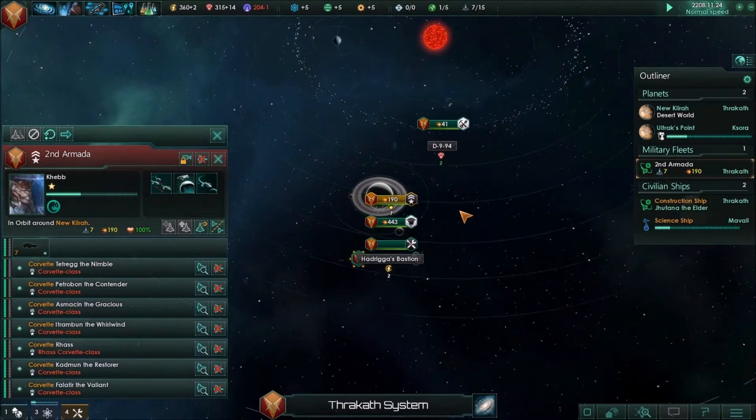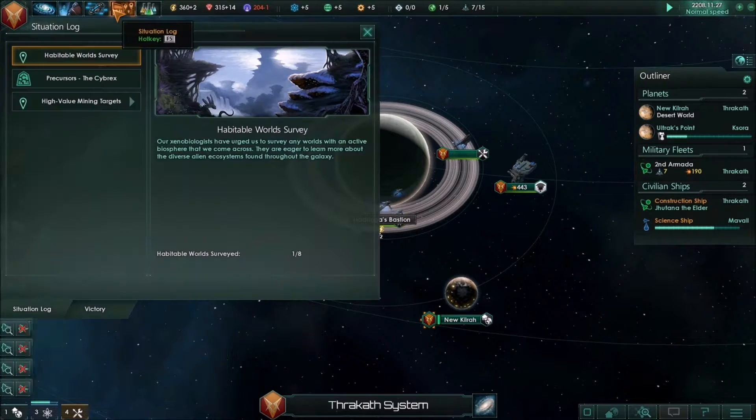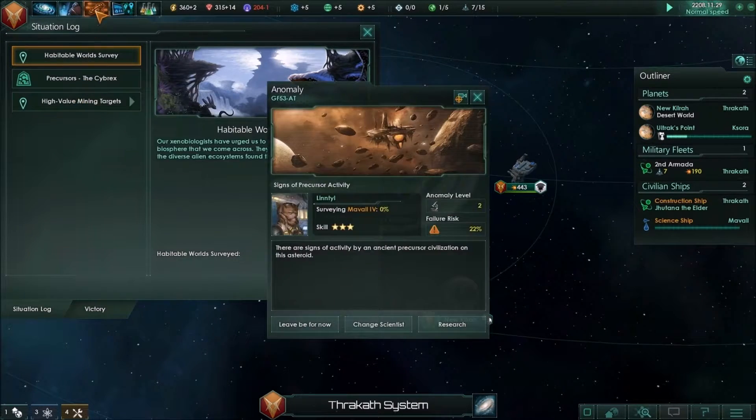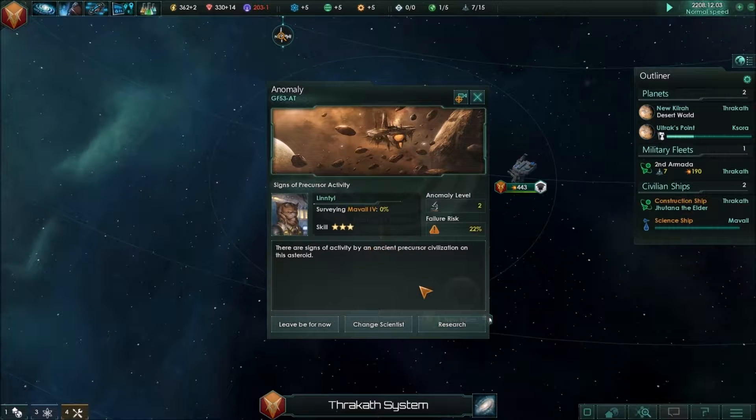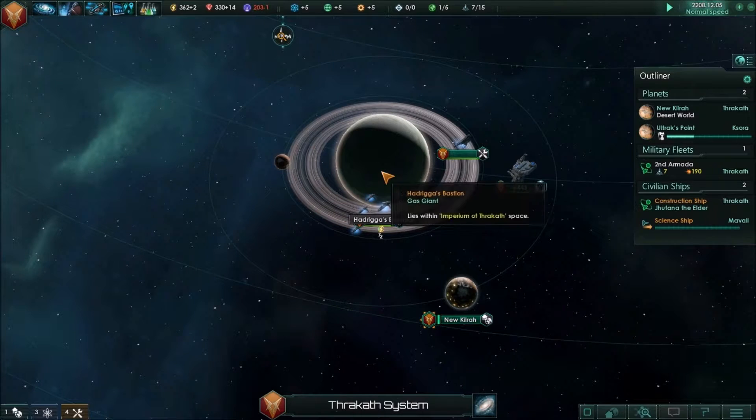For now, let's continue building up — we don't want to build up our armada yet. Anomaly found! We have an anomaly — 22% chance. Go ahead and research that.